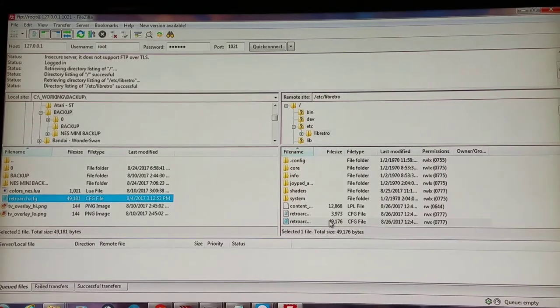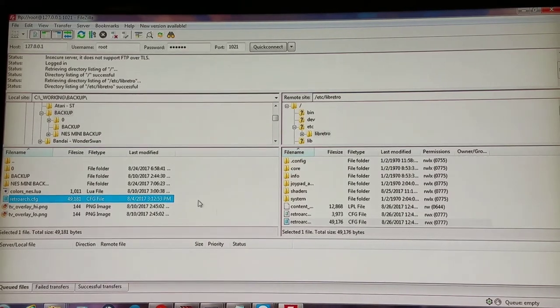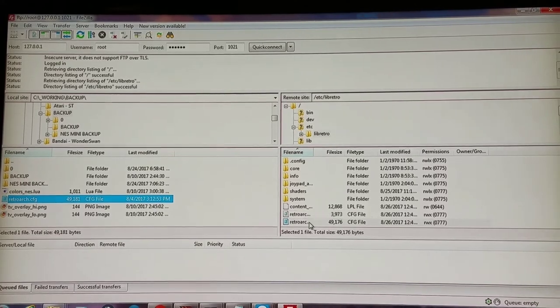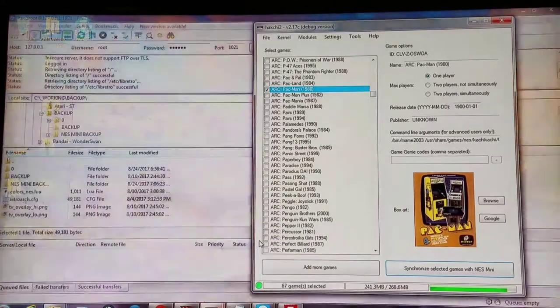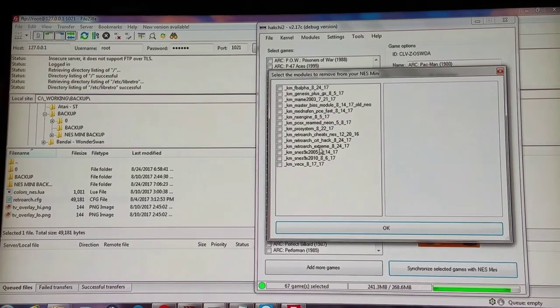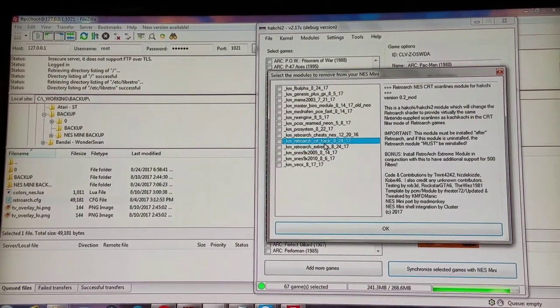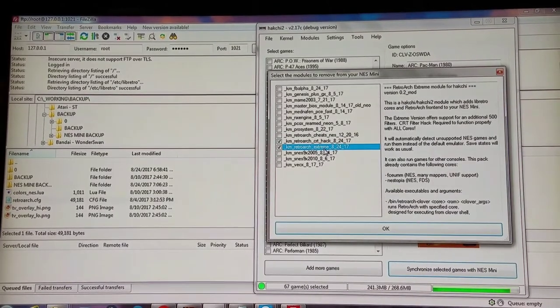If you start getting too into changing hotkey binds, you're going to screw things up really quickly. You might be fine on Nintendo, but then you go into another core like Nintendo 64 and you'll be screwed up. That's one way to revert the RetroArch configuration file. The other way is to go into Hackchi itself, go to Modules, Uninstall Extra Modules, and uninstall RetroArch completely, then reinstall it completely. If you also have the CRT hack, uninstall both at the same time, then reinstall RetroArch by itself first, then install CRT hack by itself.